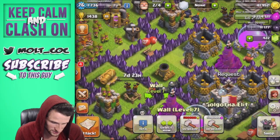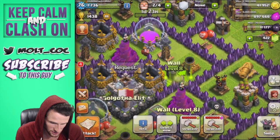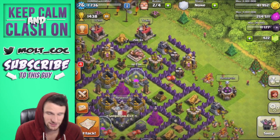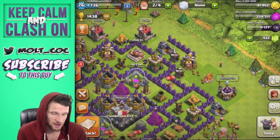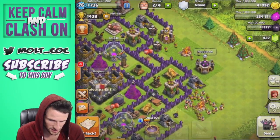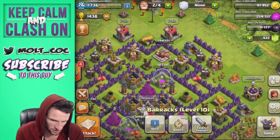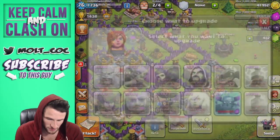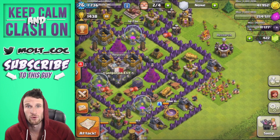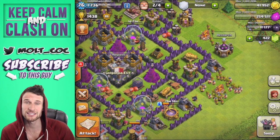I'm going to spend my elixir on some walls. I'm so stoked that you can actually do this with elixir now — it's pretty sweet. All our gold storages are maxed — 11, 11, 11 — but there's one we can actually upgrade, so let's do it. All my barracks are maxed out too. I'll definitely upgrade the PEKKAs eventually before going to town hall nine, but that's a very long time away.